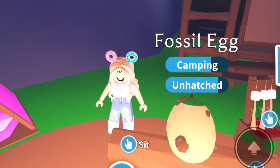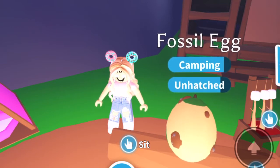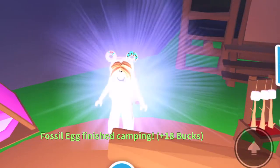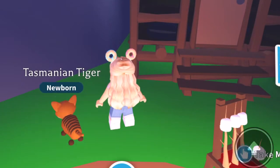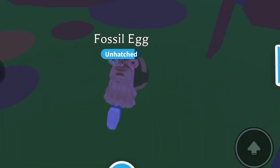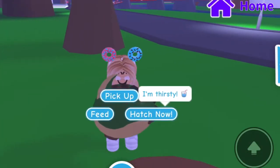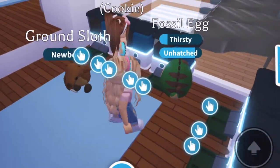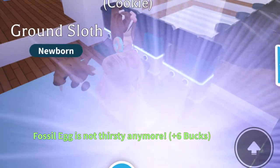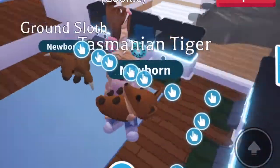Alright, what's this next one gonna be? Comment down below what you think it'll be. I think it's gonna be a Stegosaurus or Triceratops. Closing my eyes — it's always gotta be a surprise. Tasmanian Tiger! We already got one of those, but it's okay. This is egg number five out of nine and it's thirsty. Last time I hatched from drinking it was a Dodo, so let's see. Come on — closing my eyes... Oh, more Tasmanian Tigers! I wanted something different.